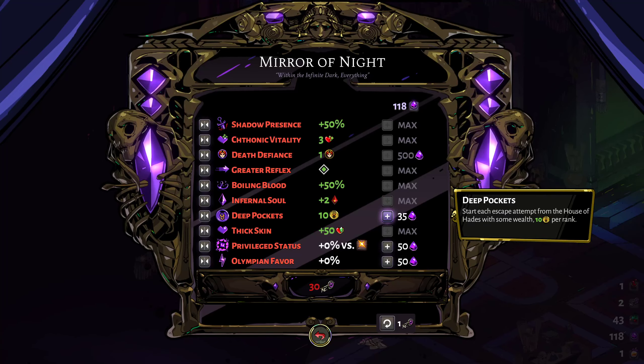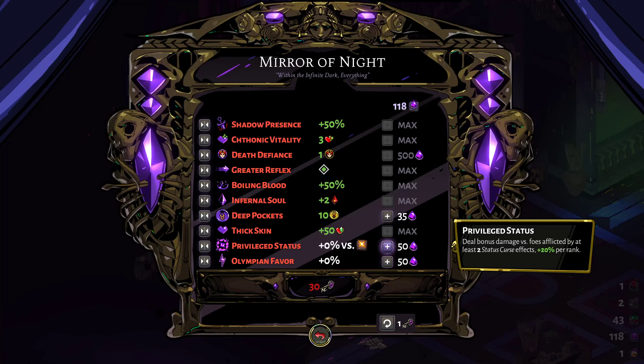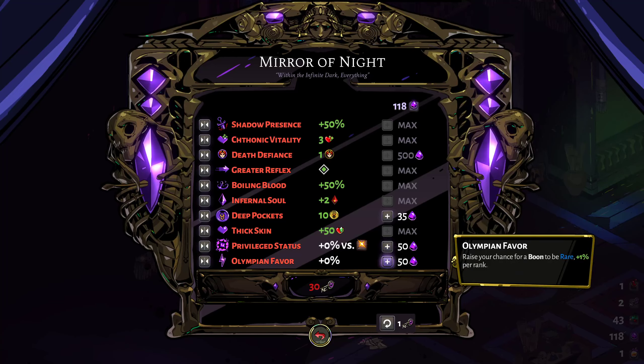Deep Pockets we haven't really done too much of - we start with 10 gold which is nothing. Thick Skin has been really helpful: it raises your life total plus 5 per rank, so we have 50 extra life to start out with now, putting us at 100 to start. Privilege Status deals bonus damage versus foes afflicted by at least 2 status curse effects, plus 20% per rank - we haven't messed with that too much yet.